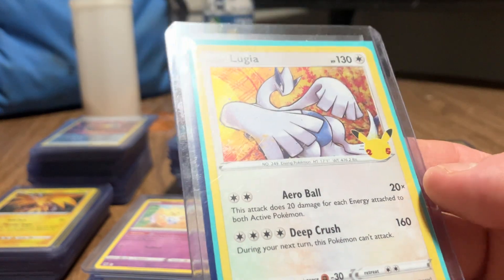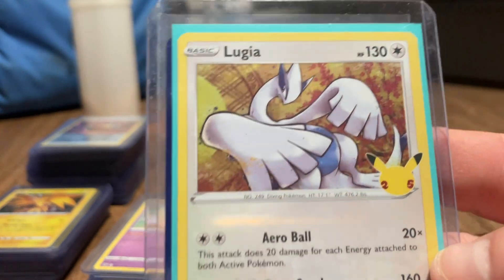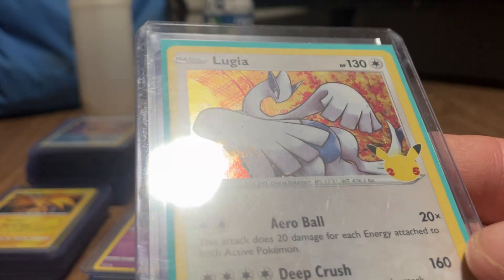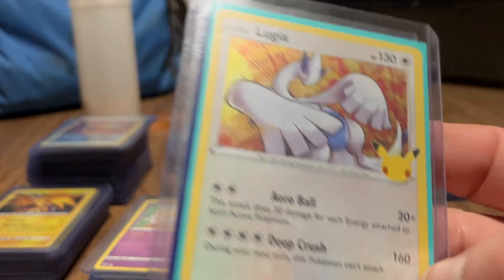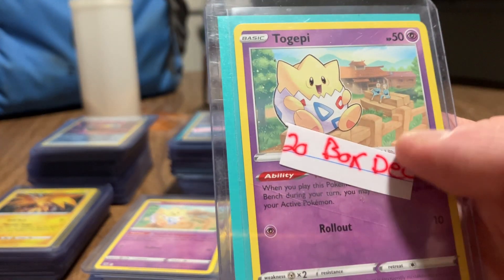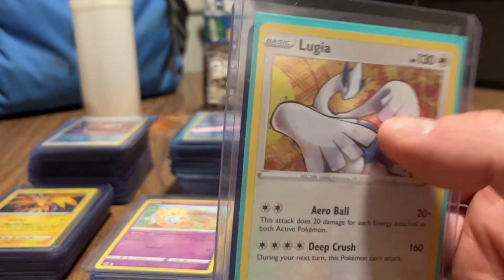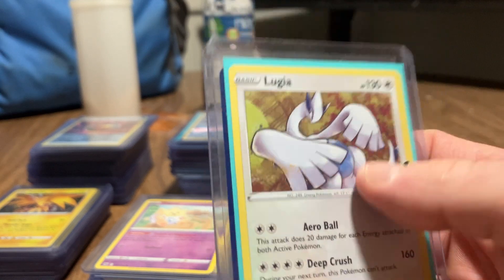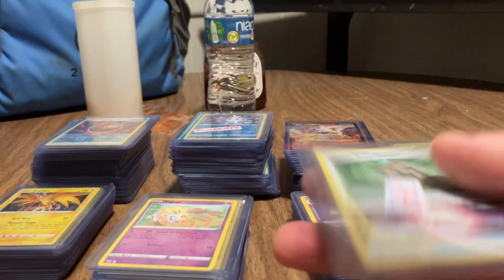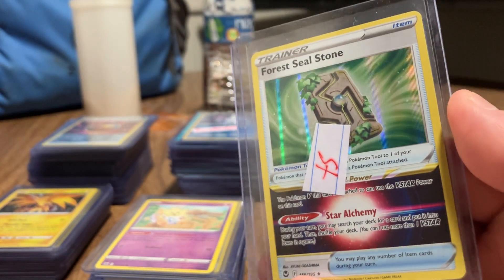Was the Lugia 25th anniversary at a grade 10. You can probably sell it for $75, $65 dollars at a grade 10, but mine is definitely a PSA 10. 25th anniversary. Another Togepi - this came out of a box of 20, 20 cards per box - this is where I got this. Lugia holographic 25th anniversary.